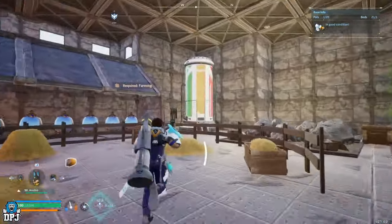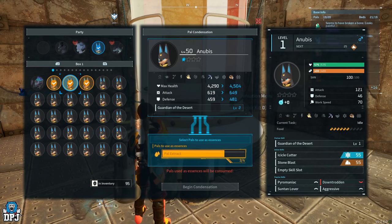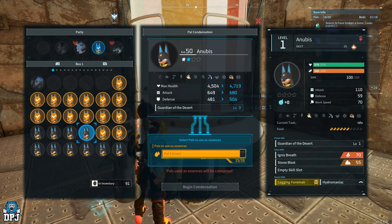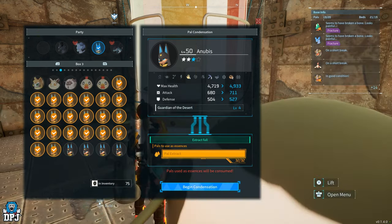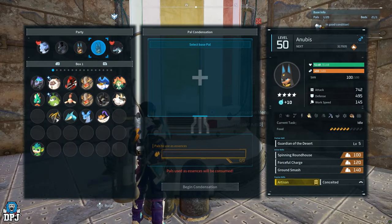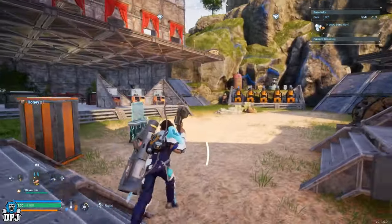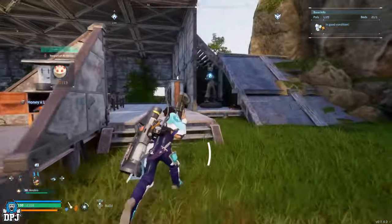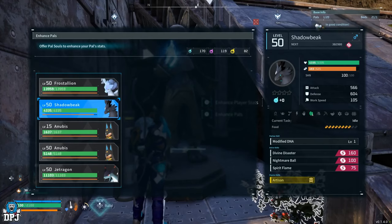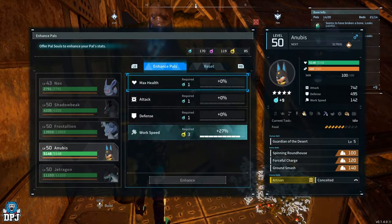I also leveled him up with the PAL condensation machine over here. You insert your PAL and then sacrifice 4, then 16, then 32, then 64 — a grand total of 116 PALs were used to make this guy a 4-star rating, which you can see just under his name. I also leveled him up with the Statue of Power just over here — 10 times you can level him up, which took a chunk out of my PAL Souls. You click on it and it enhances 10 times, using different varieties of PAL Souls as you go up.